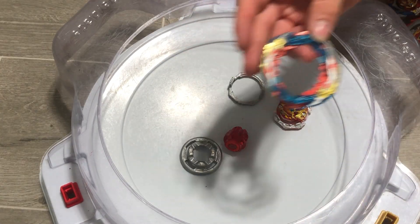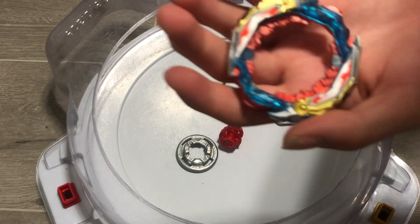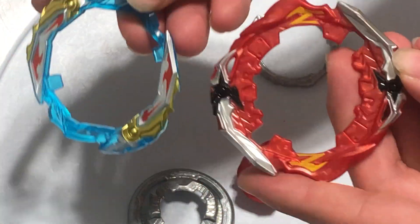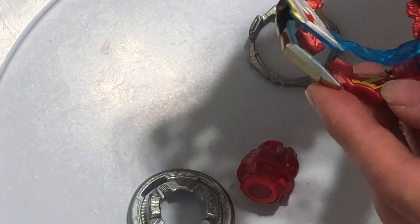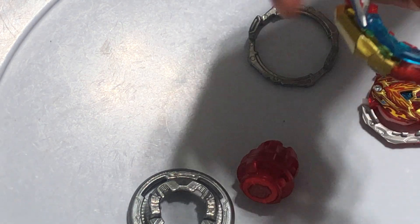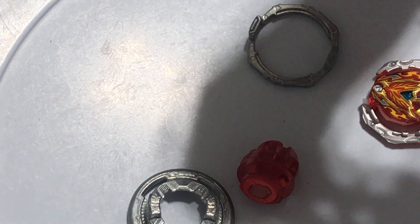Lastly, we have Zest. We have this attachment piece, very similar to that of the Union Swords. And of course this is dual spin, so you can basically flip it to change its rotation. It has 4 modes: Right Spin Attack, Right Spin Defense, and then we flip it over — Left Spin Defense and Left Spin Attack.